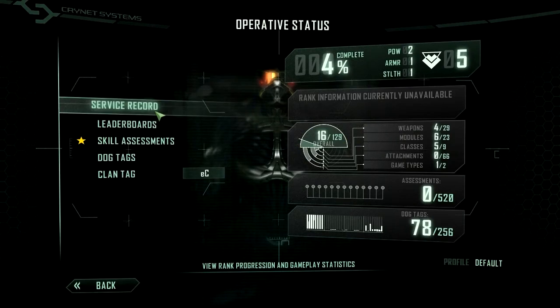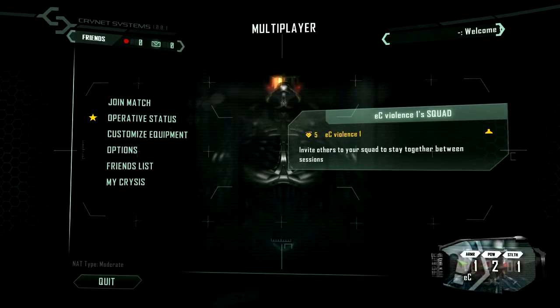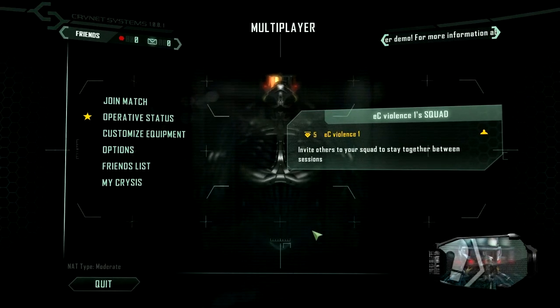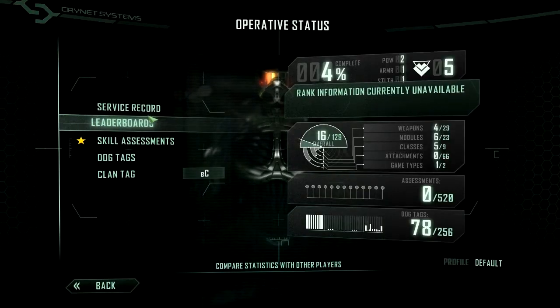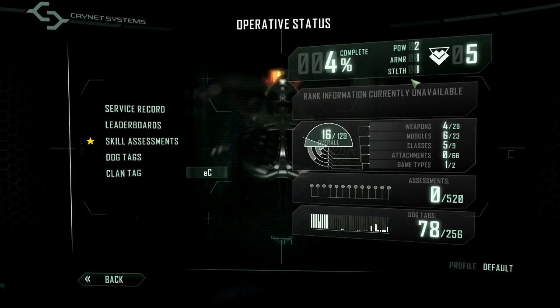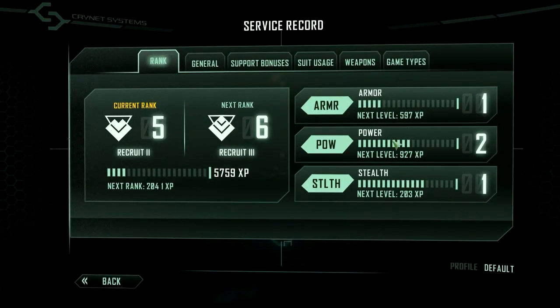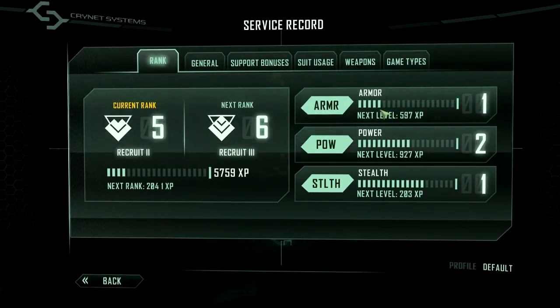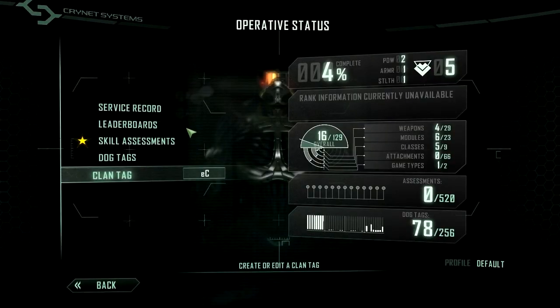One interesting thing I noticed is that you have a level for your style of playing. If you use a lot of max armor, your armor level goes up — as you can see in the bottom right corner. My armor level is 1, because I haven't been using it much — my English is bad, don't judge me. I'm using stealth and power, so that's why armor is still at level 1. That is basically it. Bye-bye.